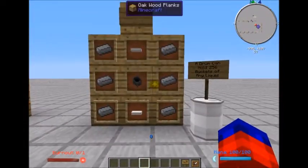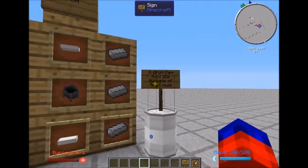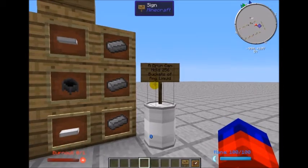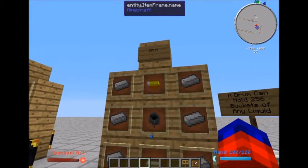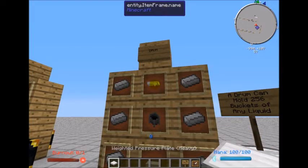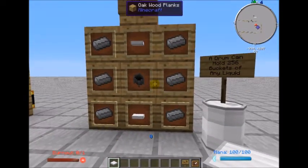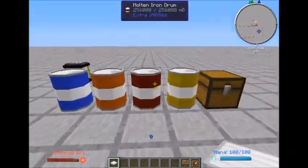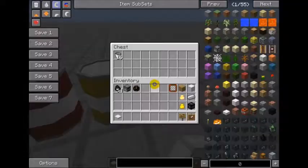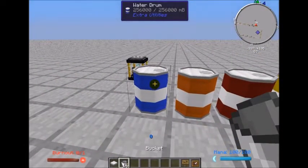Let's start with the drum. A drum will hold up to 256 buckets of any liquid, and it's made very simply — it uses a heavy pressure weighted plate, two of those, a cauldron, and six iron ingots. The beauty of this is that you can have a drum for all kinds of different stuff, so if you needed a bucket of water you can have a water drum.